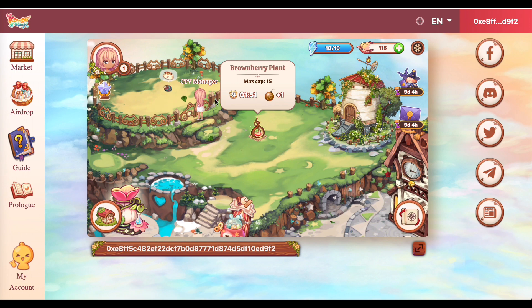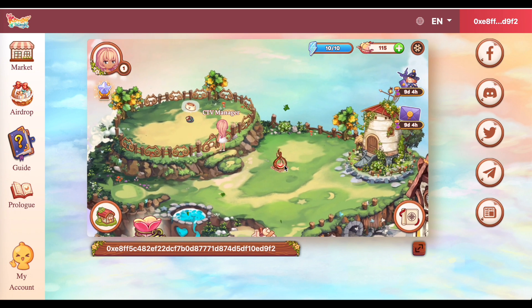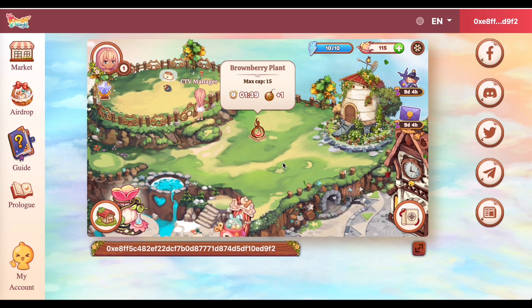Okay. So, ang maximum cap ng plant nato is 15. And, usually, nag-generate nito within 2 minutes. Every 2 minutes, meron kang plus 1. So, therefore, kung every 2 minutes meron kang plus 1, and 15 yung capacity nito, to maximize your earnings potential, dapat every 30 minutes magka-harvest ka para makakakuha ka nung 15.